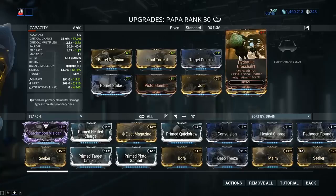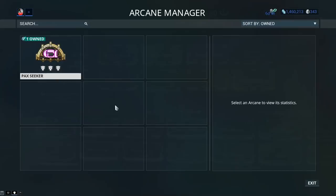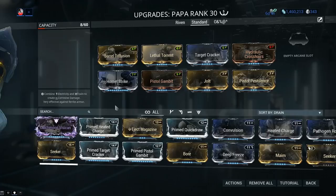Hydraulic Crosshairs is a fantastic mod — you can farm it from Lua Spy Missions. It pushes my weapon to roughly 117% critical chance, which is absolutely glorious. As for Arcanes, there are three you can use. I'll highlight the top option in the Riven build section, since currently it costs a lot of plat to buy and requires significant standing that honestly not a lot of people have right now.